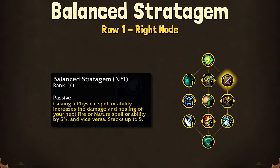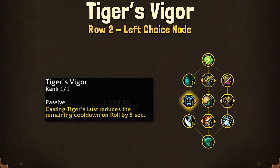For the far right node, we have Balance Stratagem. This is not implemented yet, so I cannot test it, but this is a nice passive increase of damage and healing. There's not a whole lot to talk about — it is just some percent increase for your fire or nature abilities.